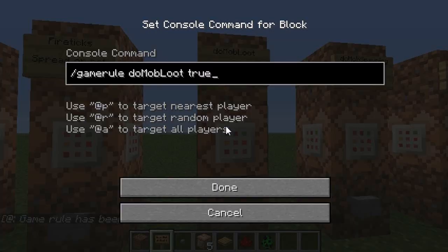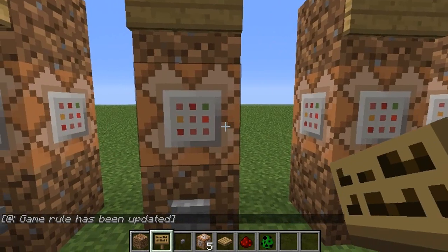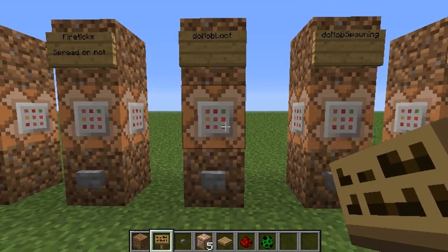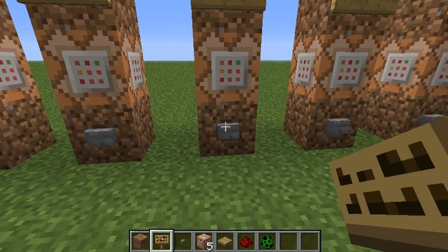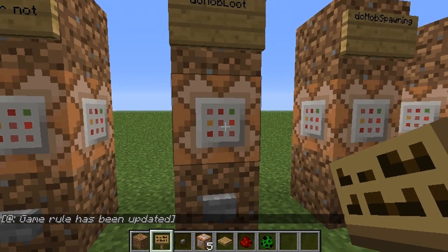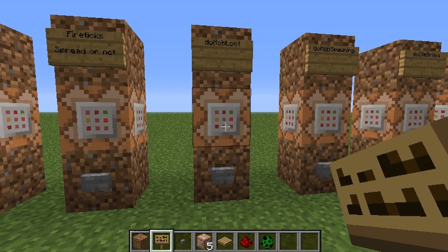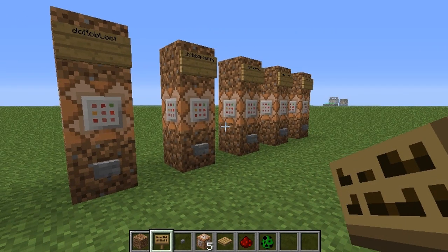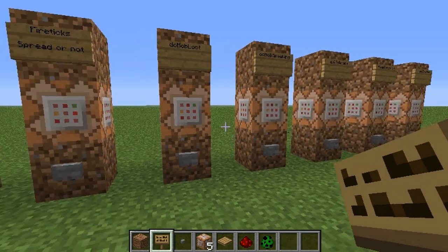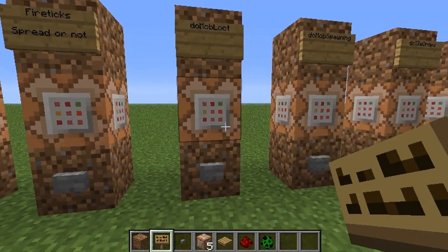Now doMobLoot. The command is slash gamerule doMobLoot true or false. What this does is change whether or not when you kill a mob they actually drop loot. If you set it to false, anytime you kill a mob they're not going to drop anything. So if you've got an adventure map and you don't want them to use specific items, or like in a Hunger Games map, you can turn this off so nobody can get anything.